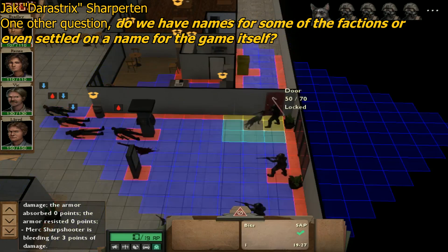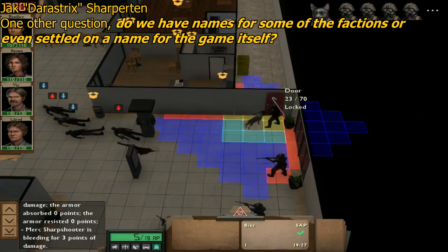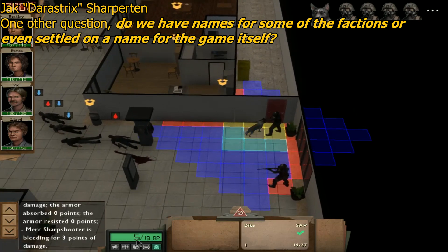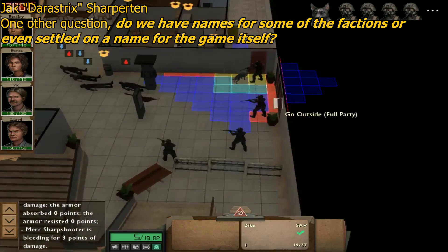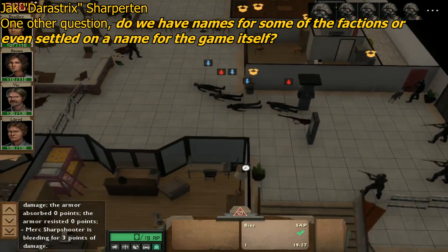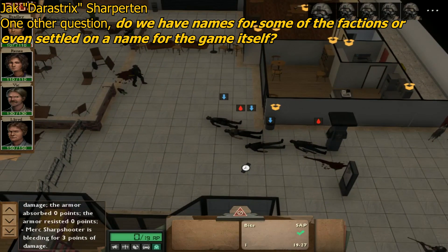Jack Sharpton asks: do we have names for some of the factions, or even a settled name for the game itself? No and no. I don't have names for any of the factions. I like the idea of Shattered Earth, but ideally the name would cover the survival elements, the geoscape elements, the factions, the sacrificing, and the turn-based tactics — a name that encompasses all those elements. If you can think of something that covers all those topics, please tell me.